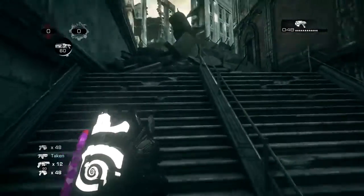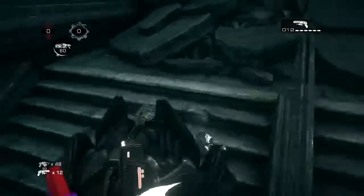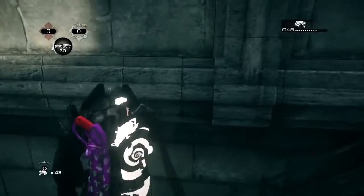Once at the stairs you want to get the weapon to the top right hand side of the left set of stairs and get it to stop at the top here. Now stand over the weapon and slide your thumb from X to A.